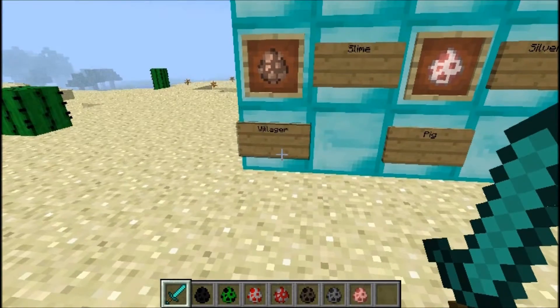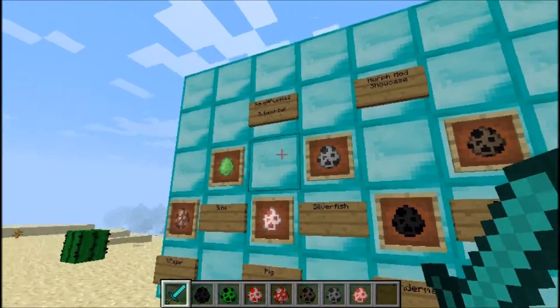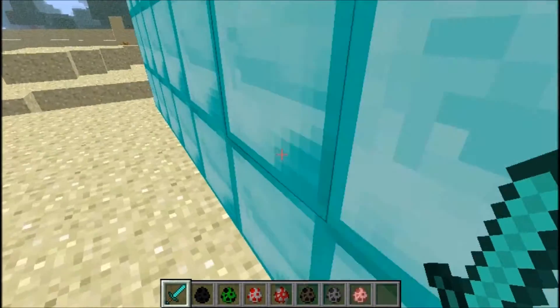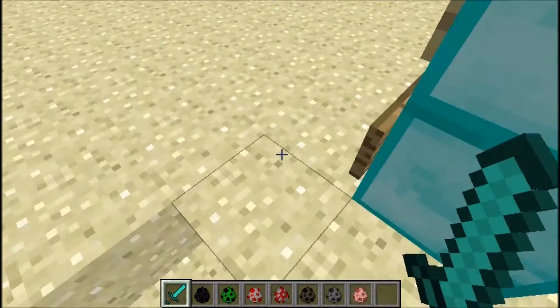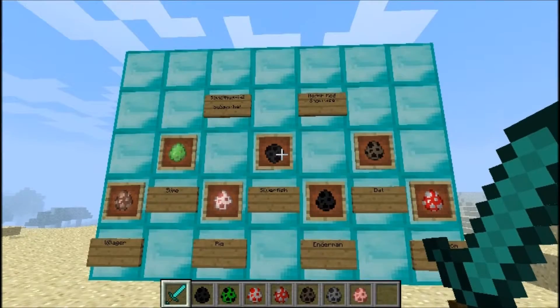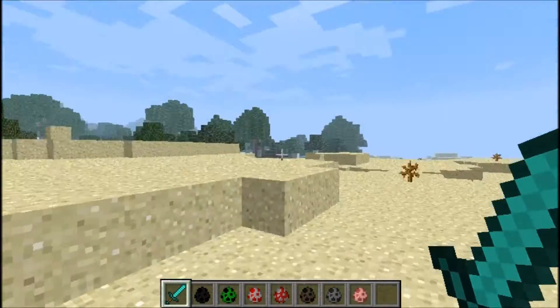I've listed the mobs here: we've got villager, slime, pig, silverfish, enderman, bat, and mooshroom that you can do in the Morph Mod. I think I fixed the problem with my mic because it was all echoey on some of the videos I made before, so hopefully now it won't be as echoey.